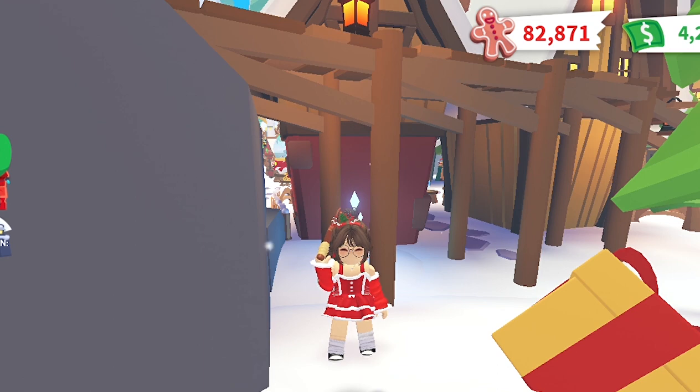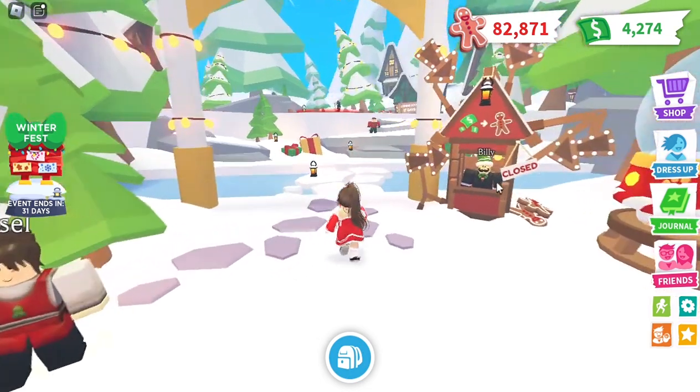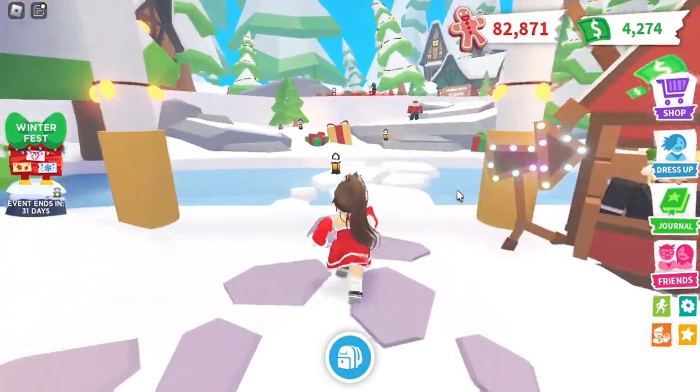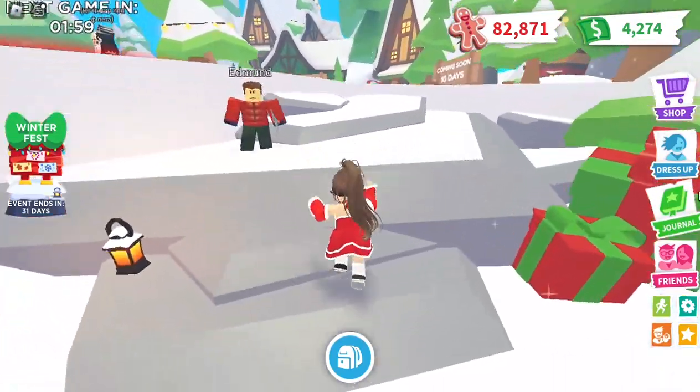Let's hop to the next secret place. For the second secret place, we need to go to the mini games and to the Pet Rescue mini game — just go through there. Hello, Edmund!